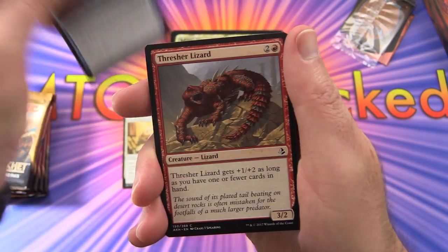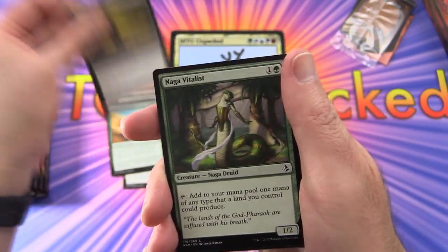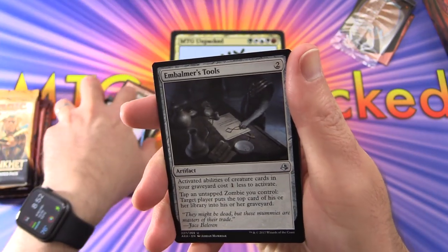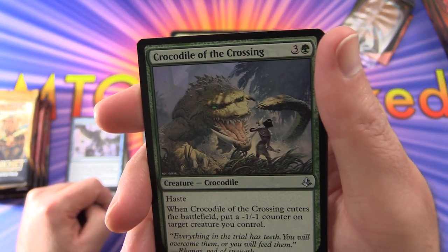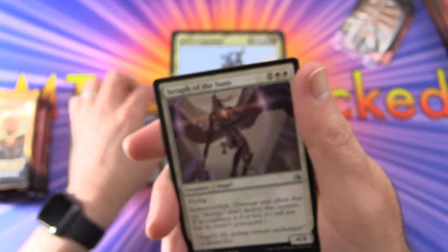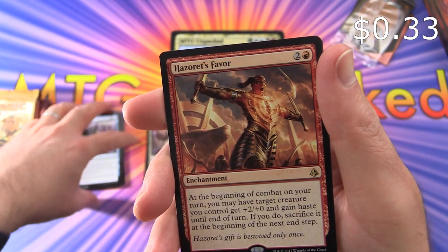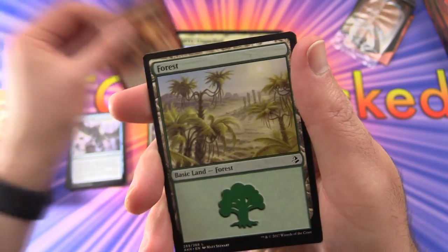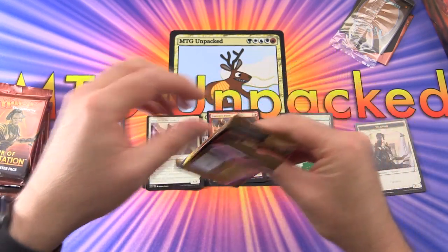We have Forsake the Worldly, Compelling Argument, Thresher Lizard, Ретроп Spearmaster, Greater Sandworm, Miasmic Mummy — I've always liked the artwork on that one — Naga Vitalist, Trespasser's Curse, Compulsory Rest, Winds of Rebuke. Uncommons: Emberber's Tools, Crocodile Crossing — he'll bite you into many small pieces. Seraph of the Suns, and the rare is Hazoret's Favor. So this is an enchantment for three — at the beginning of combat on your turn, you may have target creature you control get +2/+0 and gain haste until end of turn. If you do, sacrifice it at the beginning of the next end step. And a Forest and a Warrior token.